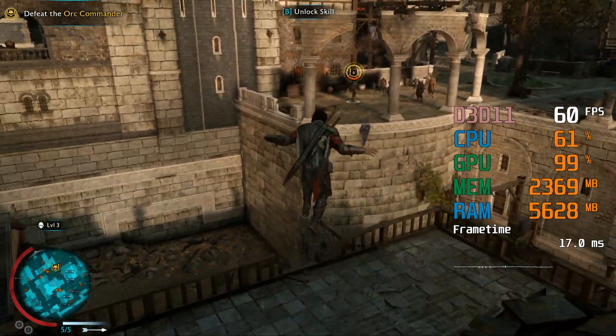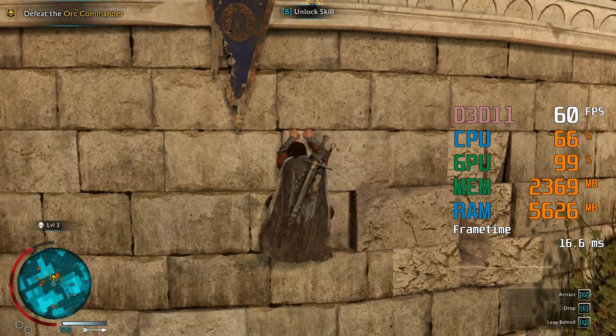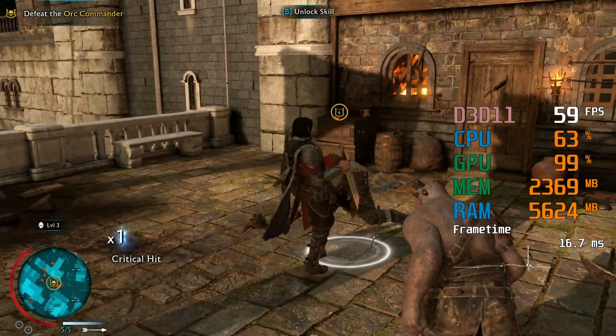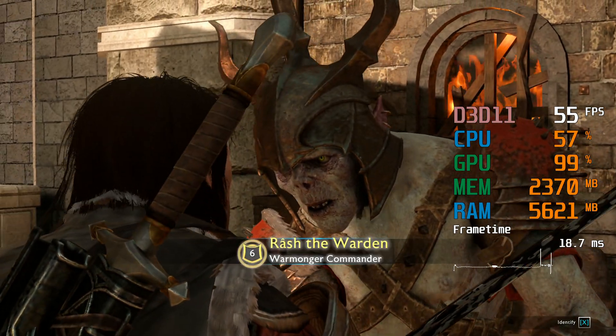It's called the Palantir and it's why we're here. The city is just an obstacle between us and it. Find the seeing stone — it's white. You bring it. One man?